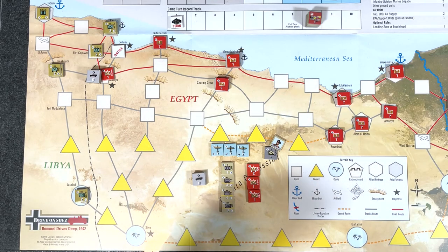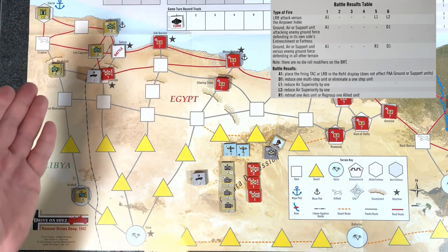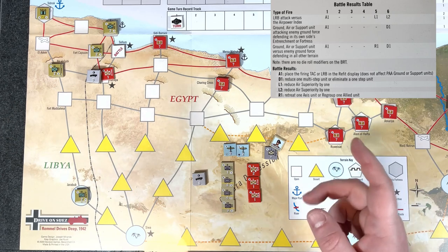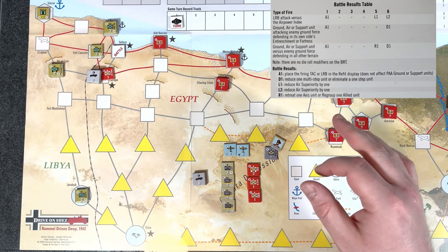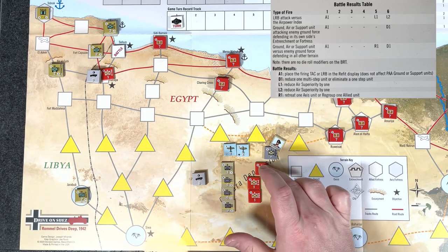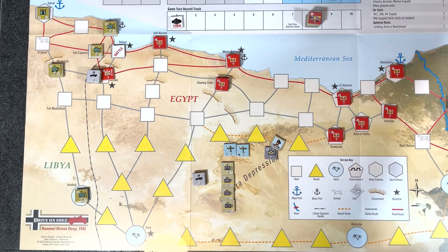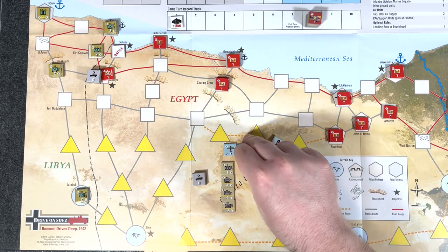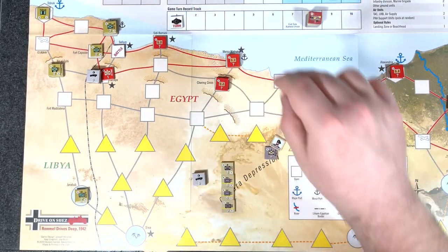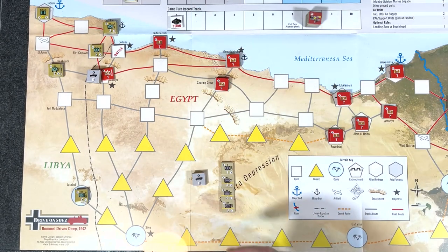We got a one, a five, and two sixes. The one means one of the aircraft goes to the refit display. But we had two sixes and a five — each six is an elimination, and a five is a retreat. With airstrikes, we get to pick. So we're going to eliminate, eliminate. They go to the temporarily eliminated box. And this last allied unit retreats into the regroup bin. There are none left — we don't even have to worry about the rest of combat. These guys go to the air used box. Rommel gets turned sideways to show he was used. The signal goes in the reinforcement bin because we used him. But otherwise, we won.